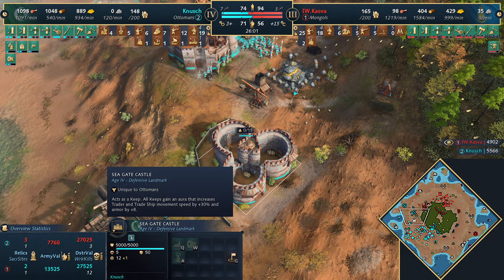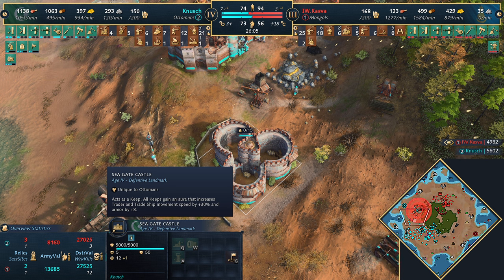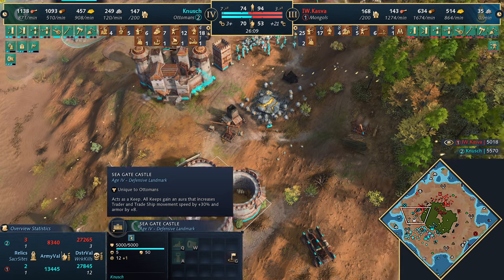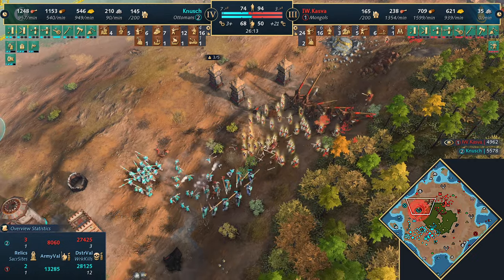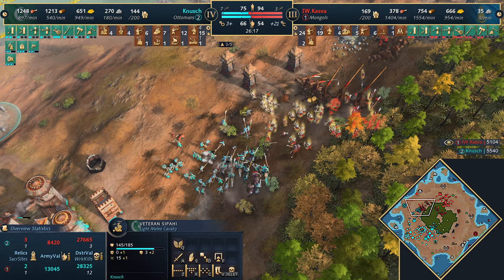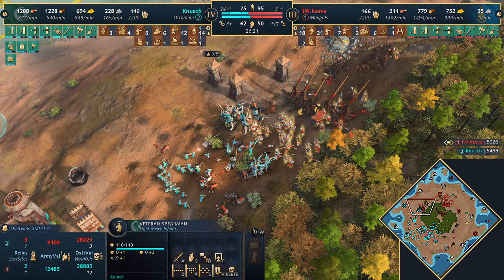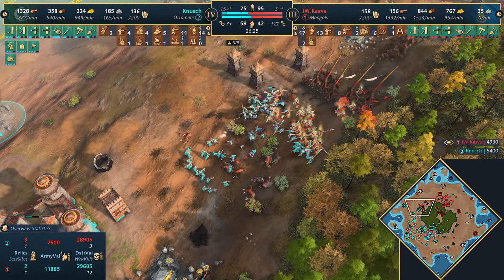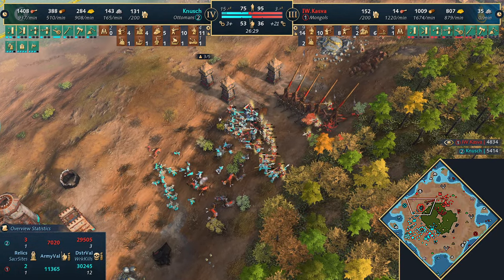Could there be a world where Knush starts to trade? He could actually build a market there - that'd be a nice spot. The Seagate Castle not only acts as a keep - it's a defensive landmark that also provides an aura where traders get a 30% movement speed buff and plus 8 armor. Really, really strong. All keeps get that, so you could potentially build some keeps on the trade route. Spearmen dive in but are being kited by the Ottomans' veteran Sabahi and lancers.